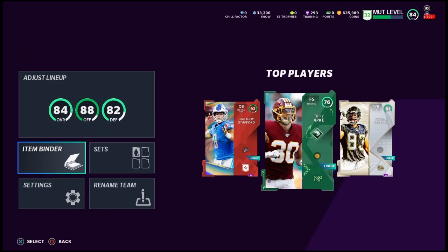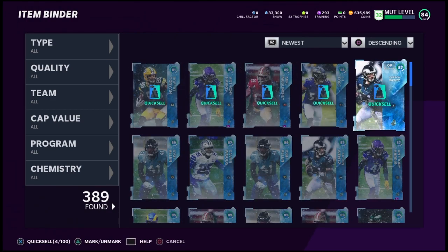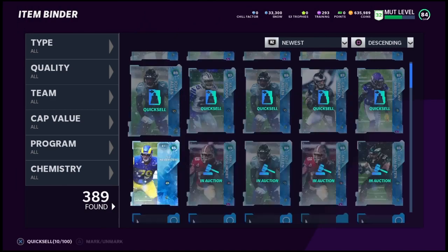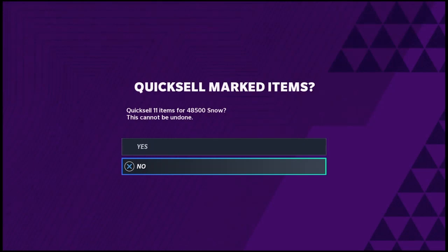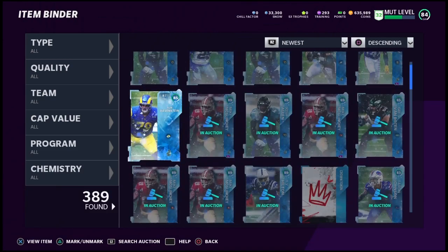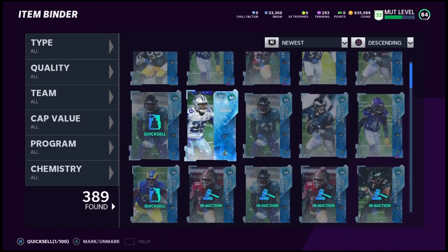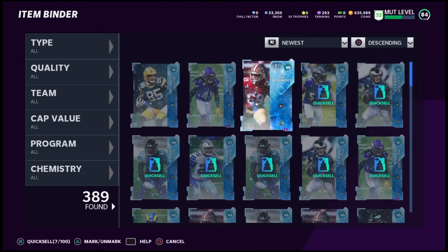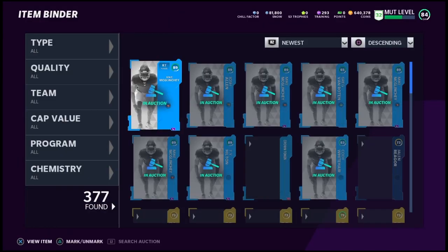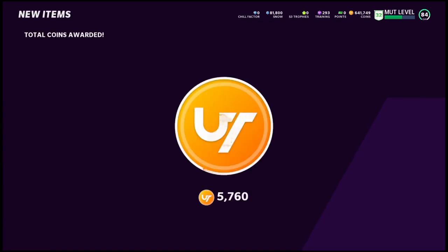We're going to quick sell these. I advise selling them on the auction house rather than quick selling if you're trying to make coins — but we're going to do this for the sake of the video. How much snow does that give us? 48,000 snow — I don't know, that's not a lot of snow. I feel like we did pretty bad on that break. We're going to quick sell that and use the snow that we have — we're not going to use that 32,000. Let's roll that snow.